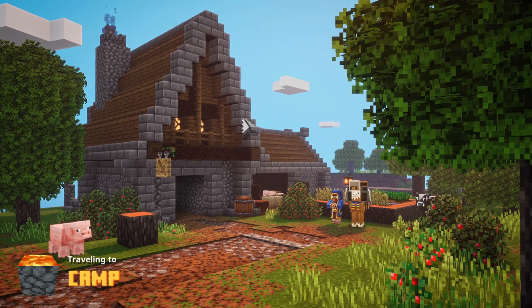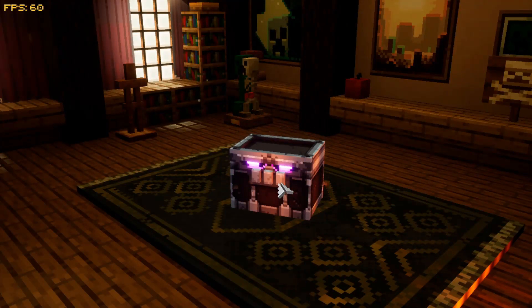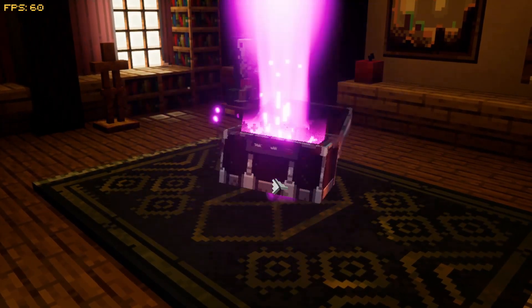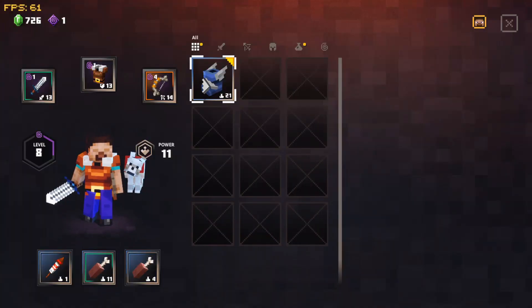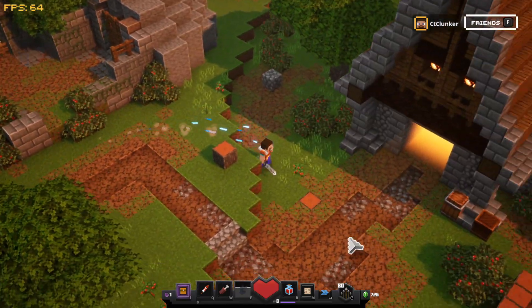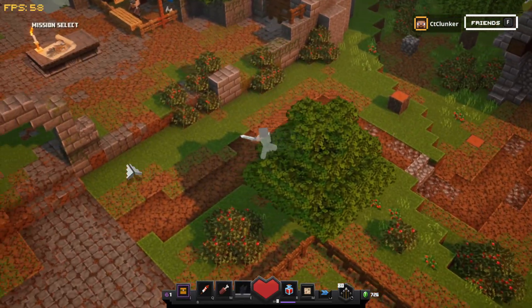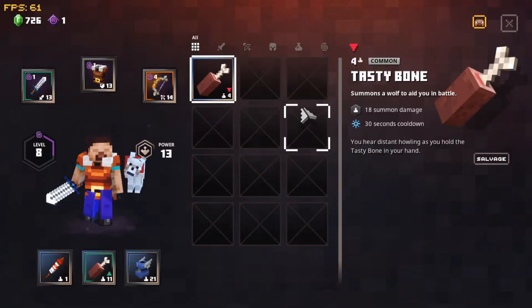22 minutes in - not bad. I didn't get everything done but I got a good amount cleared. Boots of Swiftness is like one of the best items - I'll take that 100%. It speeds you up so much; you can basically stay fast 24/7.